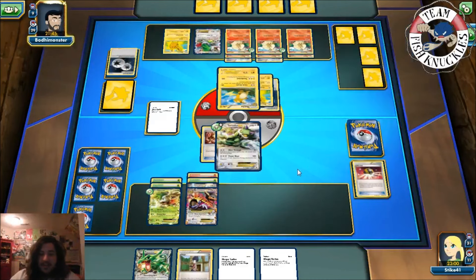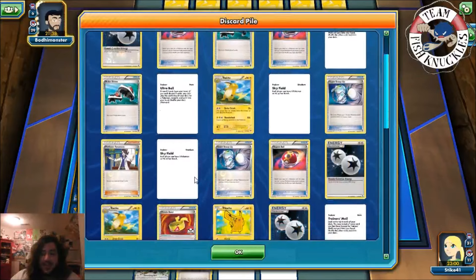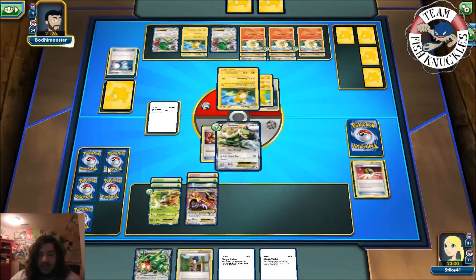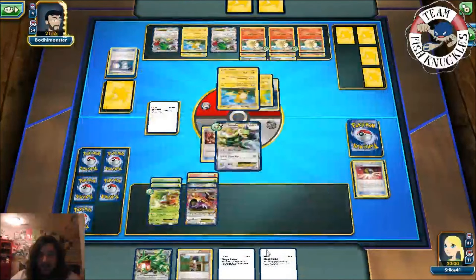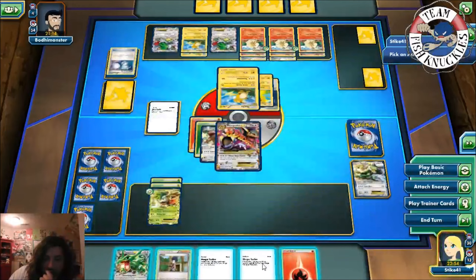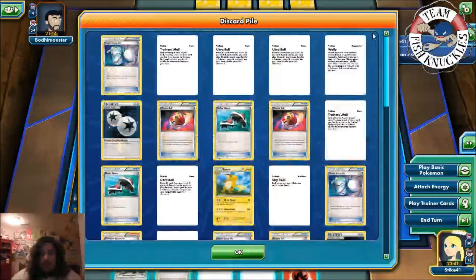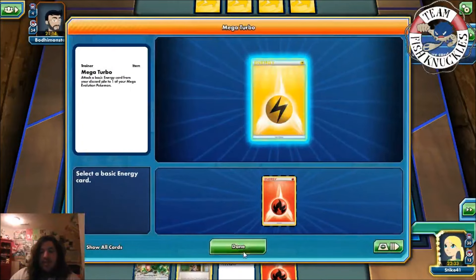Raichu comes to the Active spot. We have Mega Turbo to get energy onto Mega Kangaskhan — but can Mega Kangaskhan go the distance? Two Raichus in the discard pile, another Raichu comes out via Ultra Ball. Trainer's Mail, Super Scoop Up tails — nothing. Does he have Trump Card? We'll send up Mega Kangaskhan. We have Mega Turbo — one, two, three energies. He has three Double Colorless Energy in play overall; he probably has Lysandre in hand to win.